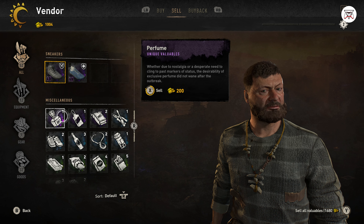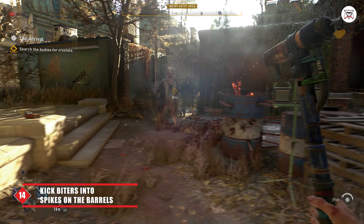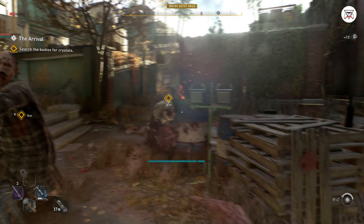Number 11: Always carry lockpicks with you. There are plenty of locked doors and loot chests as well. The difficulty of lockpicking can vary from easy, medium, to hard. But in all honesty, they are kind of the same and are really easy to unlock once you get the hang of it.